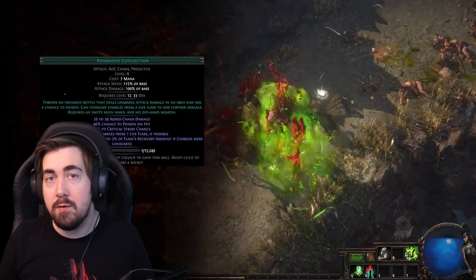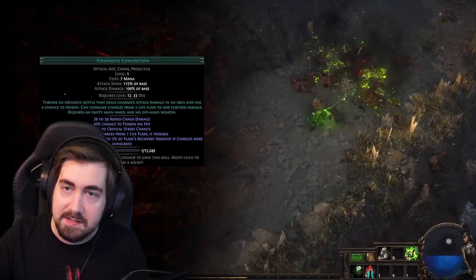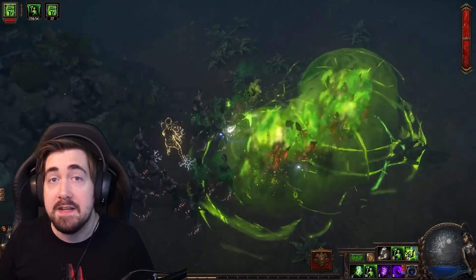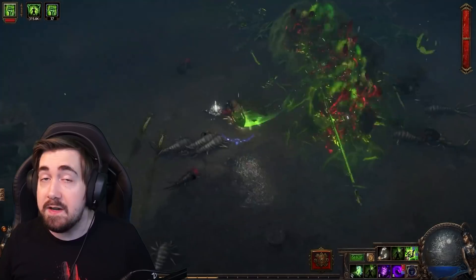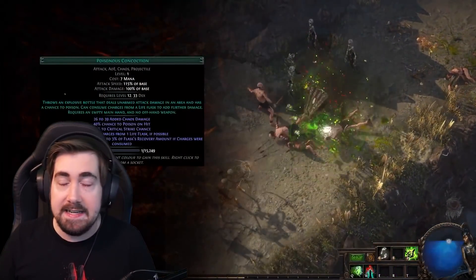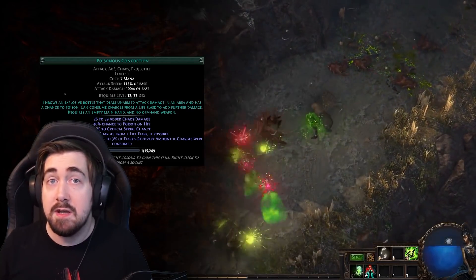Hi, Scizorin here with another build guide for the upcoming Scourge League. This is a build collab with prolific build creator Nugian, and this is something he's league starting with, which means it's an even solider build because you'll be able to go check whatever he's doing. Now, we always have a word of warning for new skills — not only can we not really show the build in action because it doesn't exist yet, but new skills can always be scary. However, a lot of those fears are alleviated by the fact that Nugian himself is league starting this.